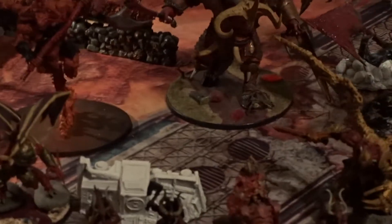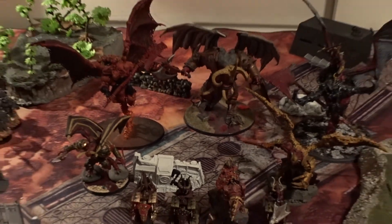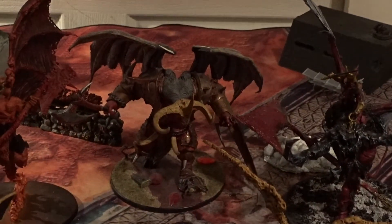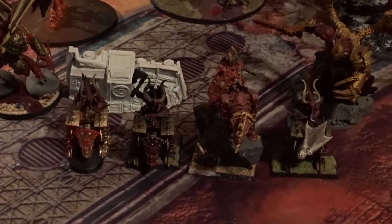Facing him for 2,000 points is a Supreme Command Detachment of Chaos Demon Princes. I brought Angrath the Unbound as Lord of War, 2 Bloodthirsters of Intense Rage, 2 Demon Princes with Wings, and a squad of 4 Bloodcrushers.